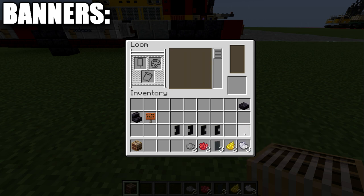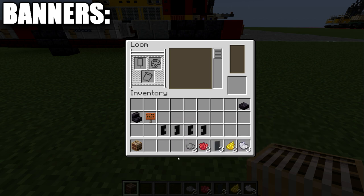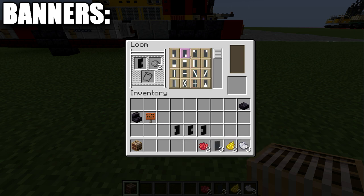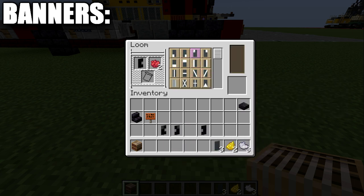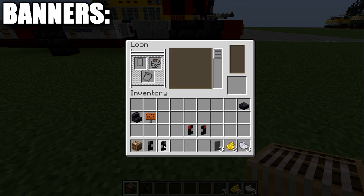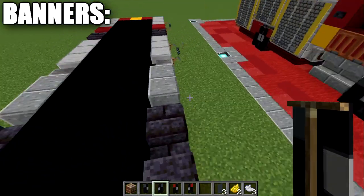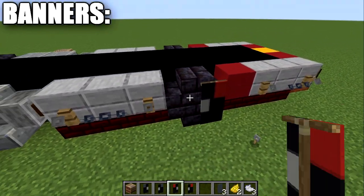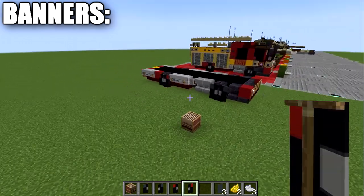Once done, you'll have four banners. Pair them so the gray lines face each other - that's one set. For the first set, put them back in the loom with gray dye and add a square in the top corner opposite from the gray side. The other banner gets the same but on the opposite side. For the second set, do the same but with red dye - red in the top left corner for one banner, red in the top right for the other. Place the gray-corner banners on the sides of the front stairs, and the red-corner banners on the back sides - make sure light gray faces toward each other.